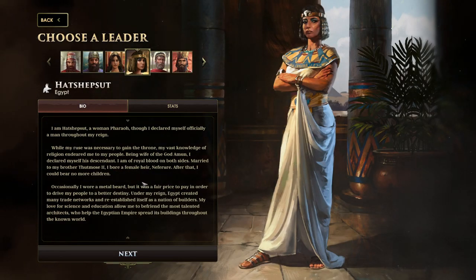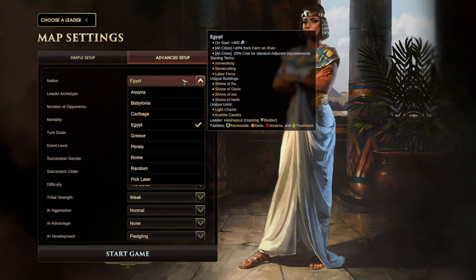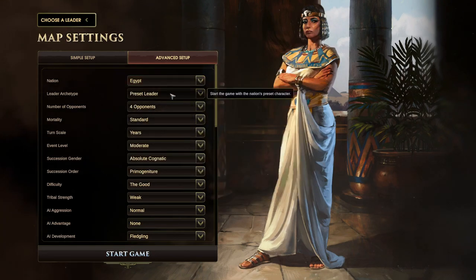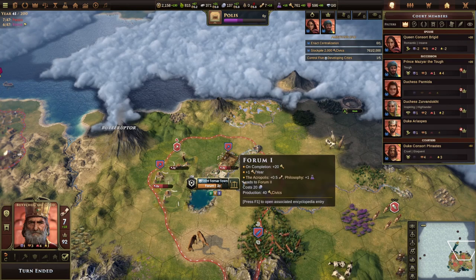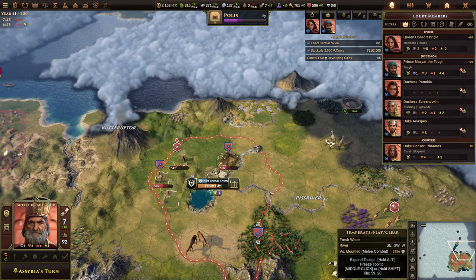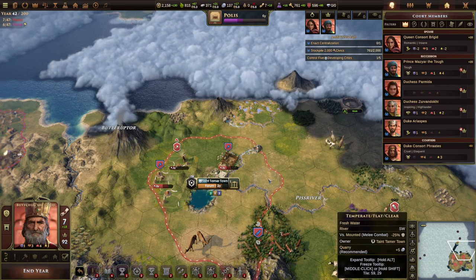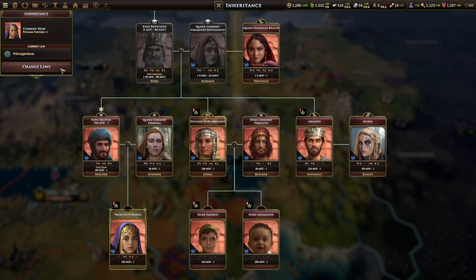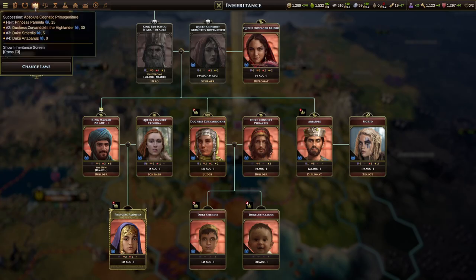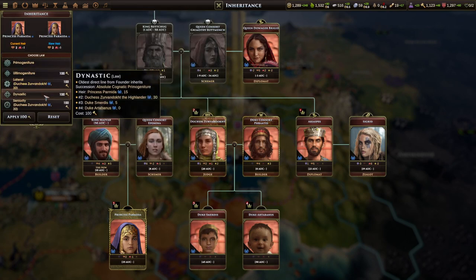Upon first glance, Old World looks like a clone of the Civilization games, and I'd be lying if I said there wasn't some distinct design overlap between the two. This is due to the fact that Old World was created by Soren Johnson, who is also the mind behind Civ IV, one of the series' best. Beyond the superficial, however, Old World does a lot to distinguish itself as a unique experience by adding fresh ideas and mechanics, as well as introducing a lineage system similar to what fans of the genre have seen from Crusader Kings. This combination of great ideas makes Old World one of the best, possibly the best, in the genre, but it will take some getting used to for those expecting a Civ knockoff.